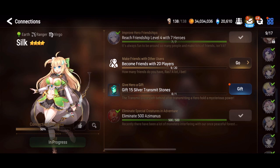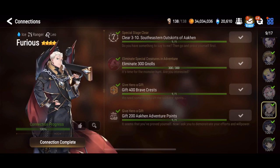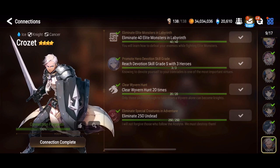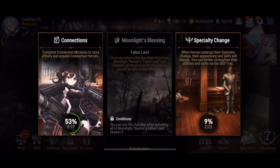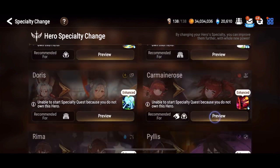Sigrit you will get actually from the initial hunt missions that you do. When you start the game it will give you a set of hunt missions for Wyvern, and it will actually give you a copy of Sigrit. So you should be able to start your game off pretty well.